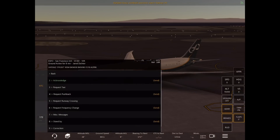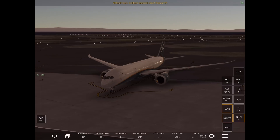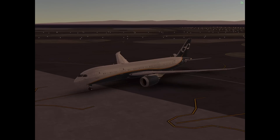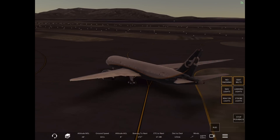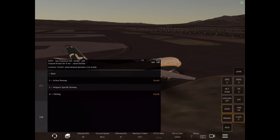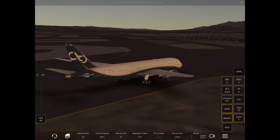So what you want to do is go ahead as soon as you spawn, file your flight plan, get everything set for your aircraft altitude and all that, then go ahead and request for your pushback. Then once you push back and that's completed, go ahead and request for your taxi to the active runway.